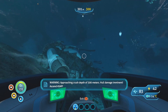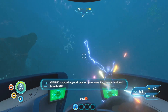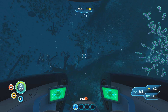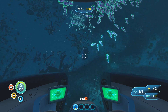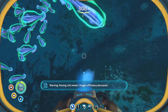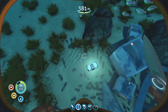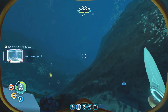You guys can see there is a wreck over here — and it is way deeper than 300. I am at 290. From the top you guys can see it right there, exactly where my cursor is. That is exactly where it is. We swim down — do I even have flippers on? I don't think I have flippers on. But yeah, it is real easy to spot — right here, and that is the alien containment facility blueprint.